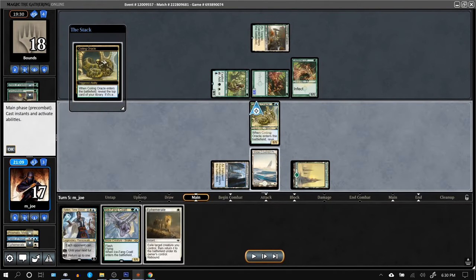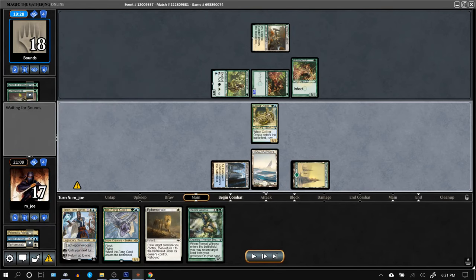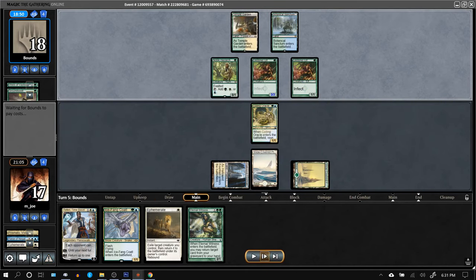We can just go ahead and play an Oracle again. Eternal Witness is a decent draw but we don't have two green. Hoping the Ephemerate will stick this time.